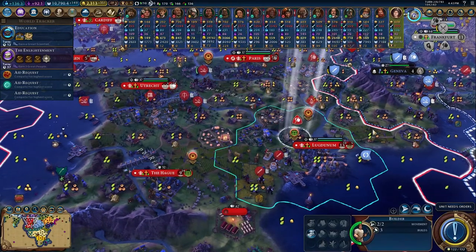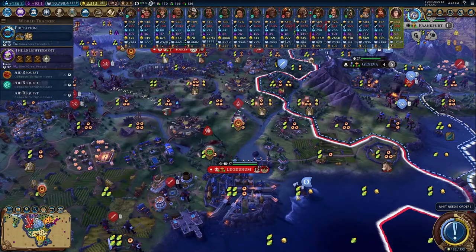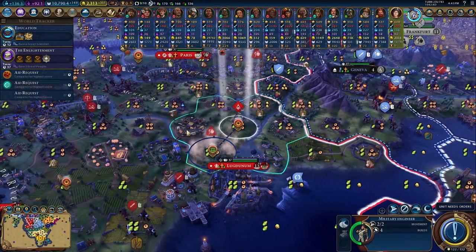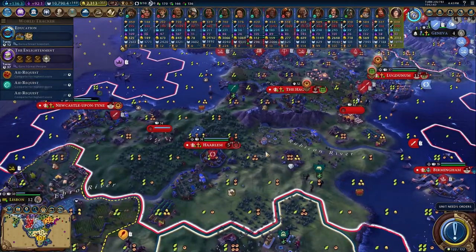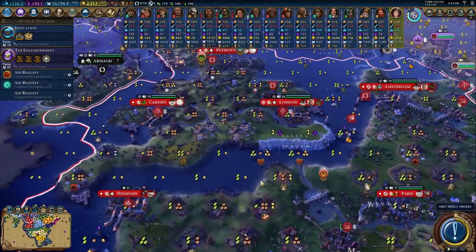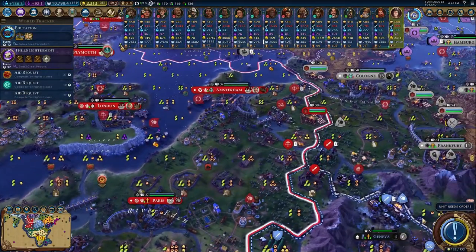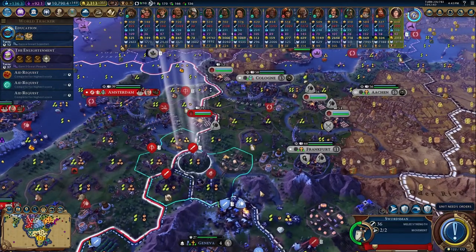That's why we want to remove this improvement and then do a chop next turn. I don't think we're building any other aqueducts or dams, so I think we're good. We don't need any more military engineers except for maybe making roads and railroads, but we're not ready to have those yet.